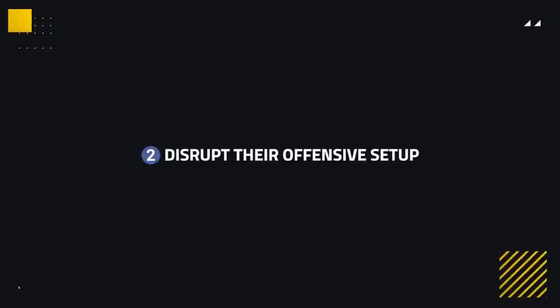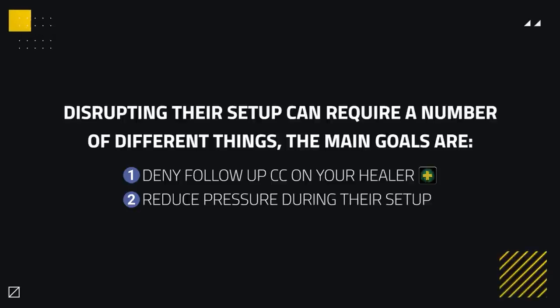At this point, even with repositioning or playing well defensively, sometimes you may find yourself going down thinking, what more can I do? I repositioned well and I used my defensive cooldowns well, but I still end up dying. This usually means that you may have to disrupt their offensive setup as well, being another key step into reducing the strength of an enemy's offensive setup. Disrupting the enemy team setup can require a number of different things, but the main goal remains the same — you'll be looking to deny follow-up crowd control on your healer or looking to reduce their pressure during their offensive setup.